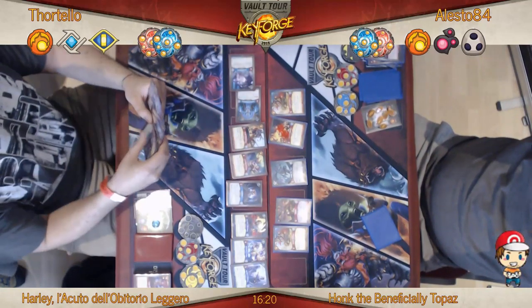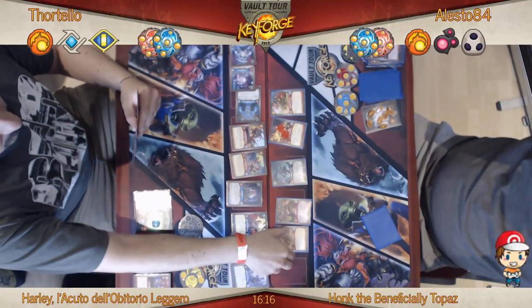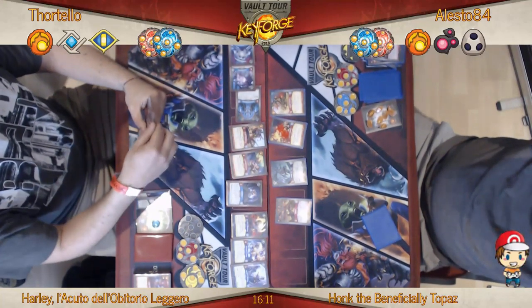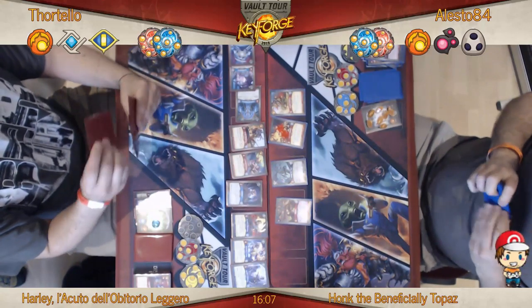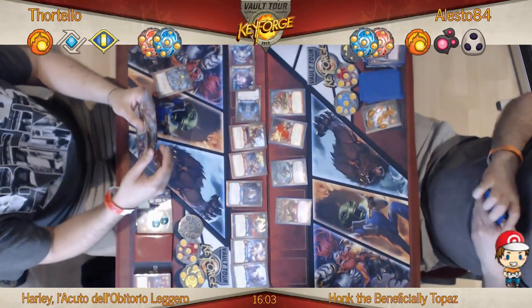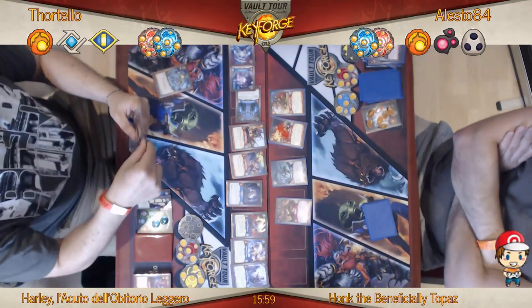Now he's got Professor Sartokin going straight back down and he's just building up his battle line quite nicely here — this is really good. But he still needs to stop his opponent, because as it stands Alesto is on check with what looks like six Amber.